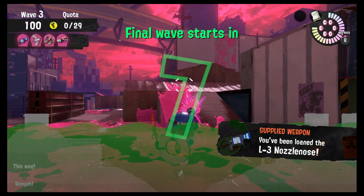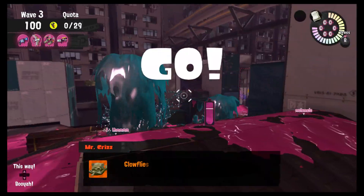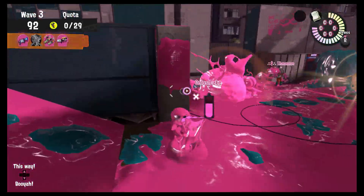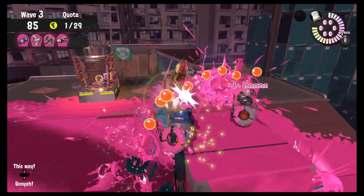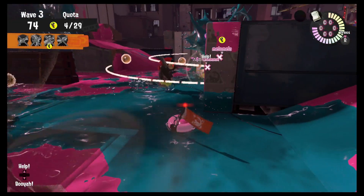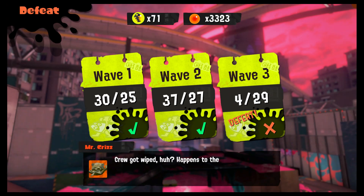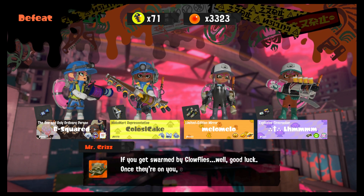What are you giving me now — nozzlenose. Not my favorite weapon but we'll make it work. It's dark now, is it gonna be a special wave? I don't properly know the way to deal with these on this particular level. I'm just gonna hug the wall and hope I can survive. Glow flies are a bit of a problem — I've said this before, they're overtuned as a wave I think. They had like three Grizzco weapons and I just had a nozzlenose — that could have been better.